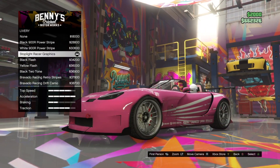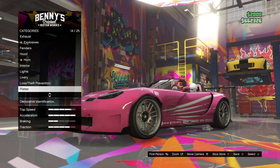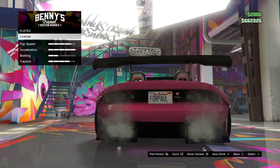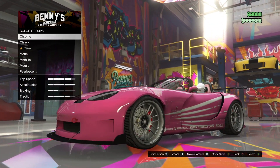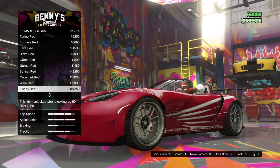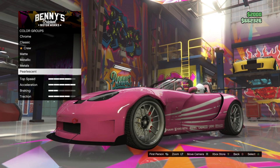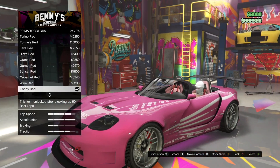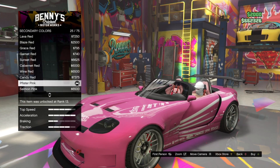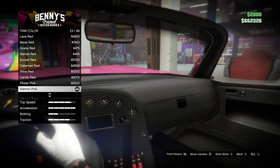Neon Color is Hot Pink. Livery is Stoplight Racer Graphics. Plates — License — this is where you put on your customized license plate. Respray, Primary Color is Metallic and it's going to be in the pinks — this type of pink. The Pearl scent is Candy Red. Secondary Color is Metallic and it's that same type of pink.